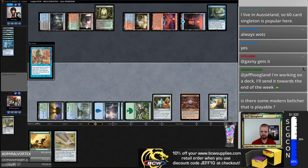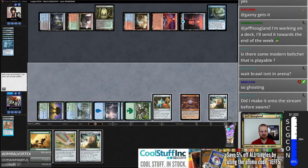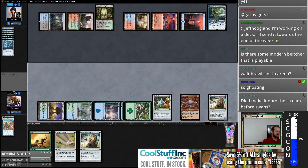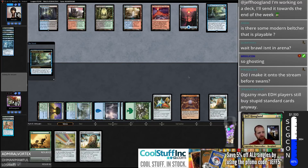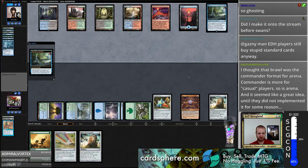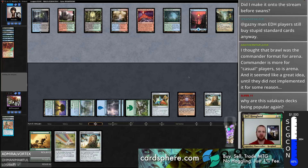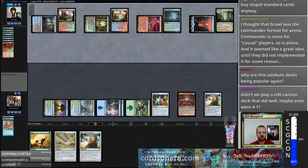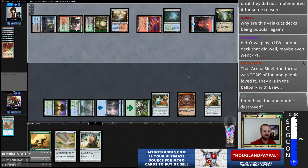Is there some modern Belcher that is playable? It depends on what your definition of playable is. Everything listed in the stream title are things we have yet to play, so Treasurehood Swans will be up after this. This might be a Meme Monday where we clear through a lot of decks. Why are Valika decks being popular again? Nothing is ever really popular in Modern — everything is simultaneously popular and not popular at the same time. The idea that Modern has a metagame is a lie we tell our children to sleep at night so they can feel smart while talking about how they metagamed their tournament.